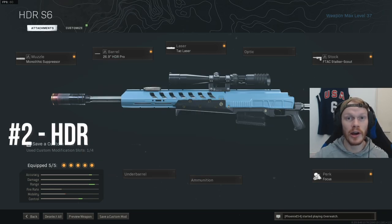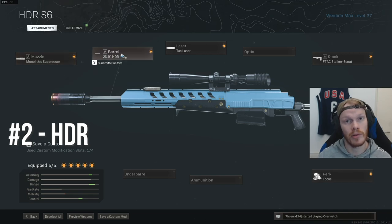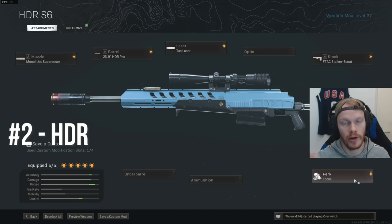If you do want to use the HDR, this is the best HDR class setup. Start with the Monolithic Suppressor for damage range and sound suppression. The HDR Pro barrel for bullet velocity and extra damage range. The Tac Laser for ADS speed. The FTAC Stalker Scout Stock for extra ADS speed as well. And the Focus Perk for flinch resistance.